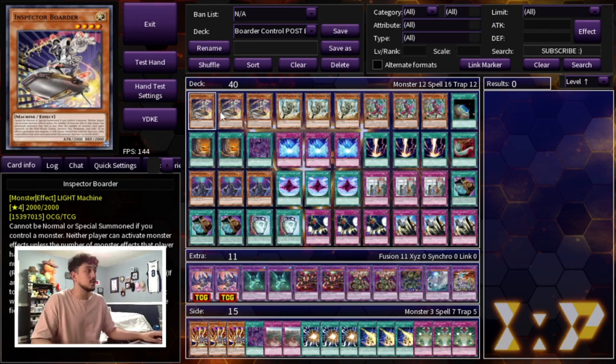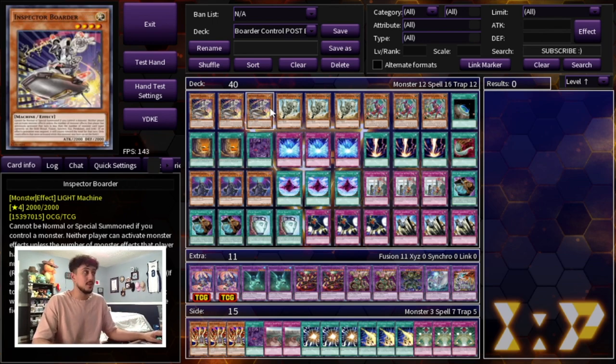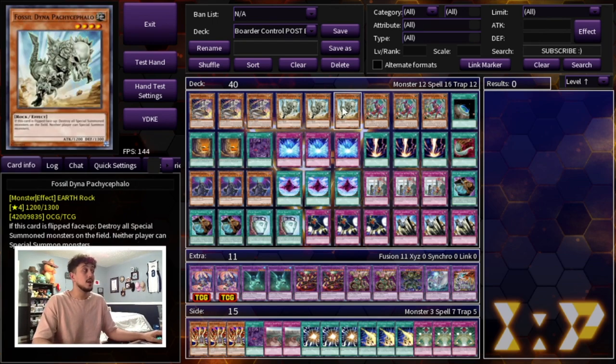We're playing three Inspector Border and three Fossil Dyna. Fossil Dyna is insanely powerful because it essentially locks your opponent out of special summoning. The whole deck is built around having Border and Fossil Dyna on the board and then protecting them — with your floodgates, your traps, your spells. As long as these cards stay up on the field, you're pretty much winning the game.